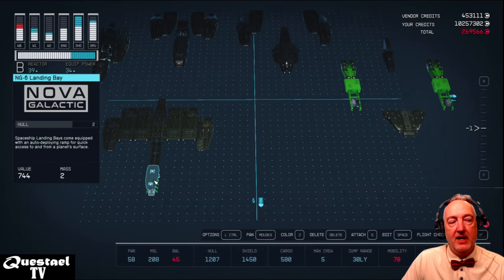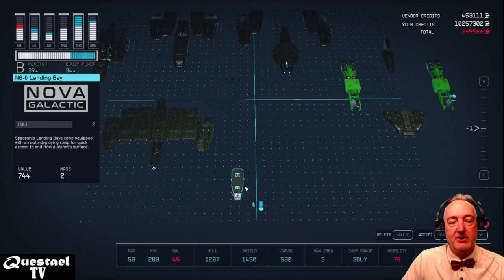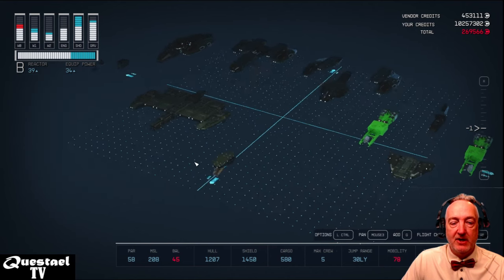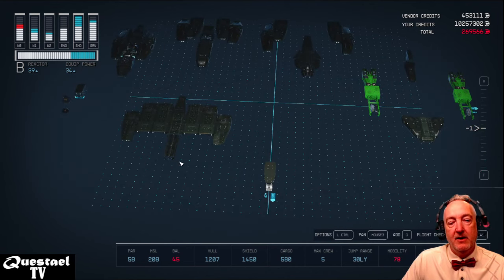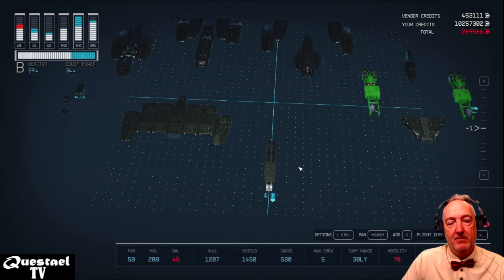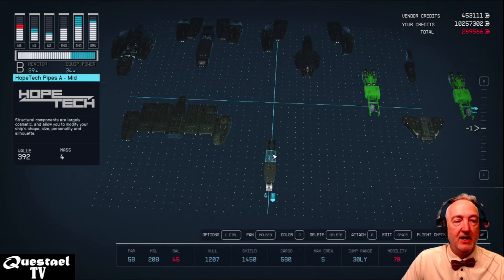I'm going to start with the NG6 landing bay from Nova Galactic. It's always good to start with the landing bay — when you put it down it will be aligned with the ground at the correct level and you can start building from there. The Romulan Warbird has a structural neck that connects it to the bottom half of the wing cowling, and I'm going to use the HopeTech Pipes A for that.